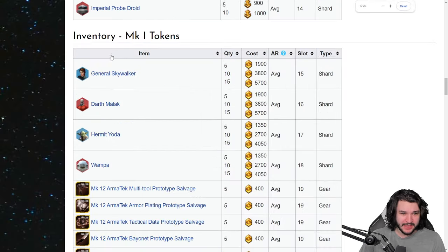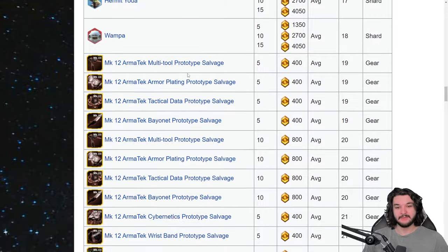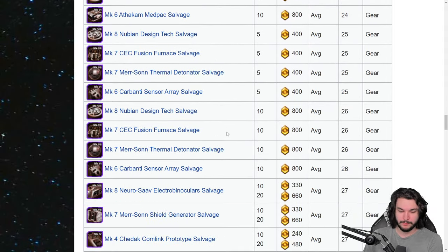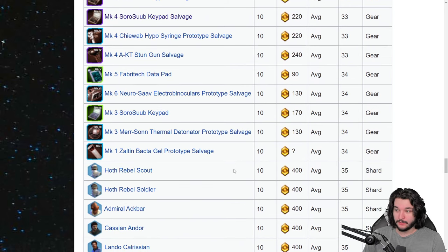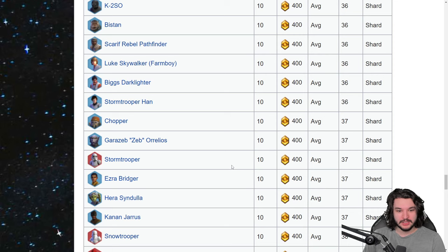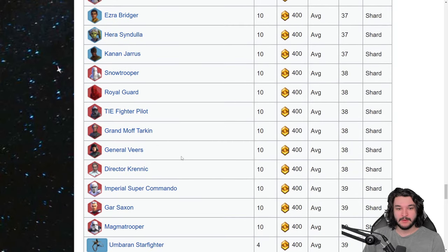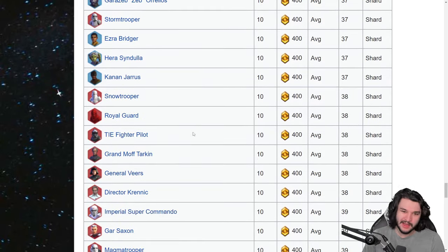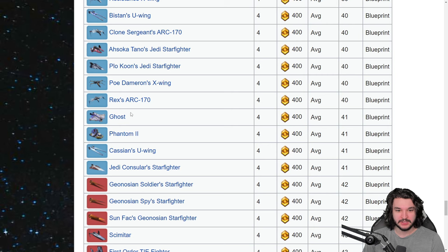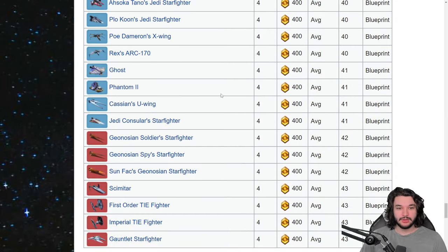Then we get to Mark 1 currency, and this is where it gets a lot more interesting. There's GAS, Malak, Yoda, and Wampa - all extremely easy to acquire for Mark 2 currency, so I don't really want those. There's also some salvage and random gear pieces for building up to gear 12 and 13. Looking at the characters, a lot are similar to the regular guild store, but a few are way more important - Veers is one, Hera is another. For ships, there's Ghost, Phantom, and all the Geos.